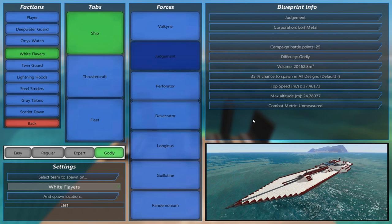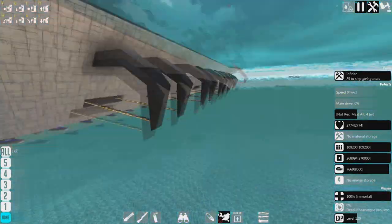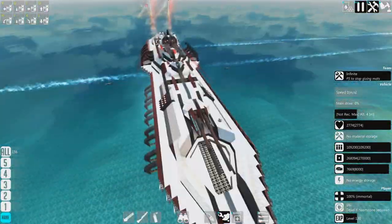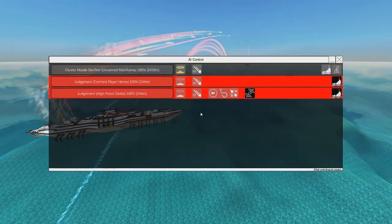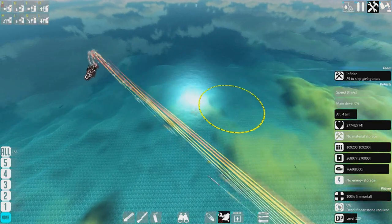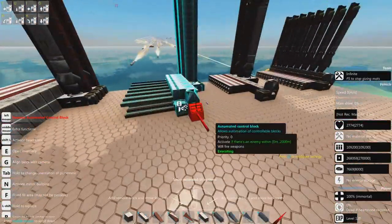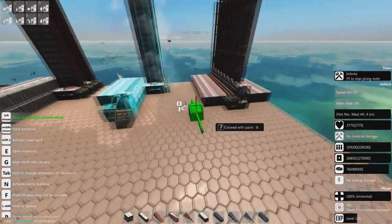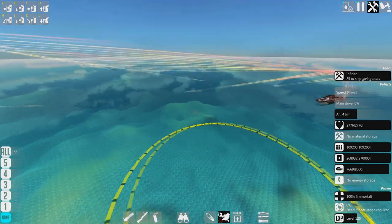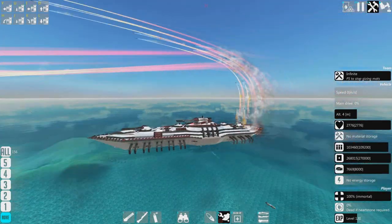The Judgment has been updated — let's shoot at that. The Judgment has legs now! The hydrophores are probably going to be removed, but there's lots of cool stuff in there. It's got rail guns, lots of little missiles, and all that jazz. Let's see how good its missile defense is. Not spectacular! Actually, it's pretty good — missile interceptors are pretty darn good.